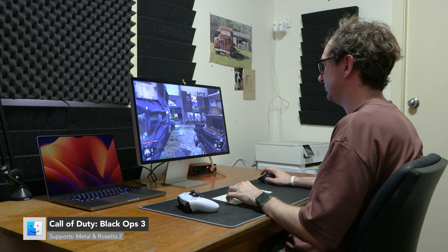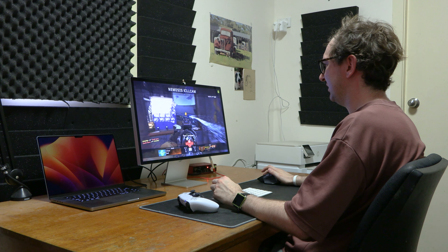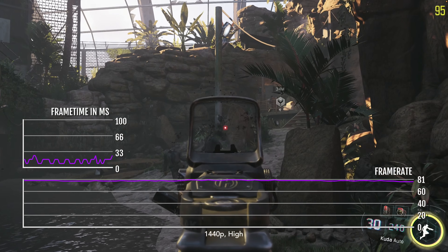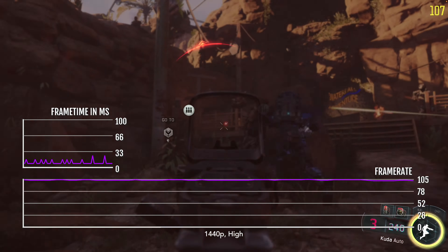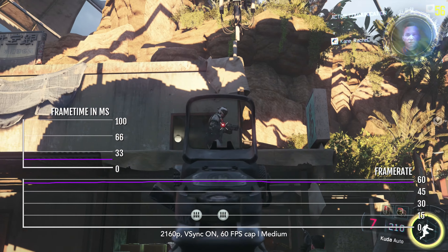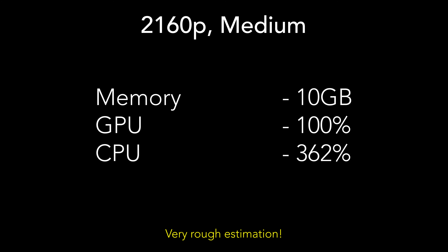Black Ops 3 remains the only COD game to try on Mac natively. It's also version 1.0 with no cross-platform multiplayer support. The campaign is pretty fun though — at 1440p high, it receives 80 to 120 FPS. In this state, I'm using up to 10 gigabytes of memory, 100% of the GPU, and 409% of the CPU. At 4K, put everything on medium to receive 60 FPS, which uses up to 10 gigabytes of memory at peak, 100% of the GPU, and 362% of the CPU — almost four cores.